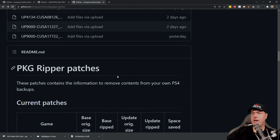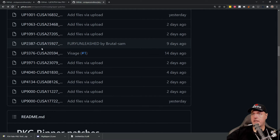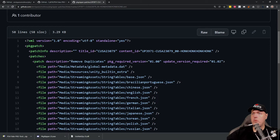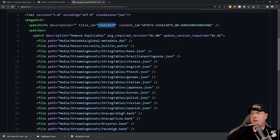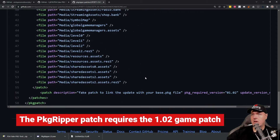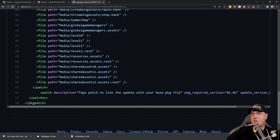Let's take a look at the game we're going to investigate today, which is called Untitled Goose Game. If we take a look at this, it says it removes duplicates, and this is for the USA version of the game. There is also the content ID that should match up with your game. The title ID should match with the title ID of the game you're trying to run this on. It says it removes duplicates, gives a PKG required version and an update version, and we can see some language files. There is a patch description: fake patch to link the updates with your base package file.